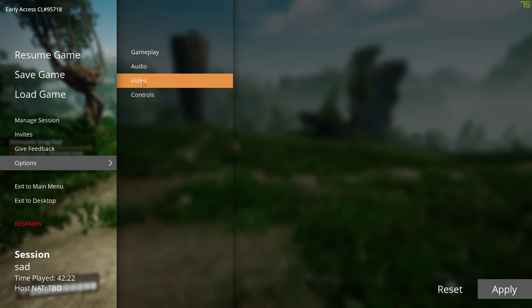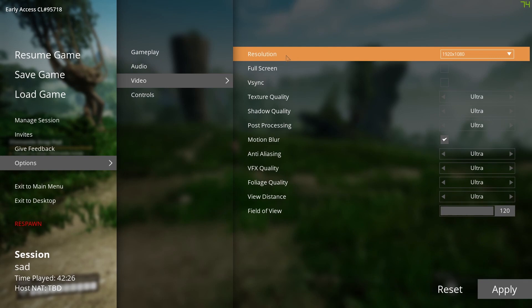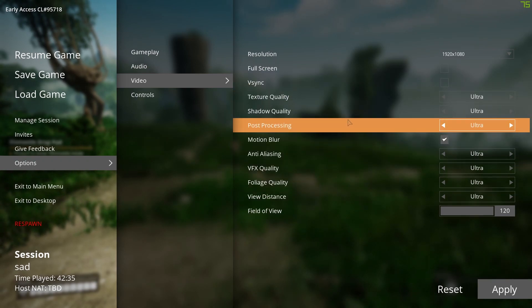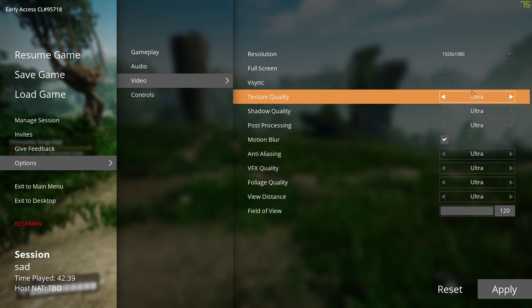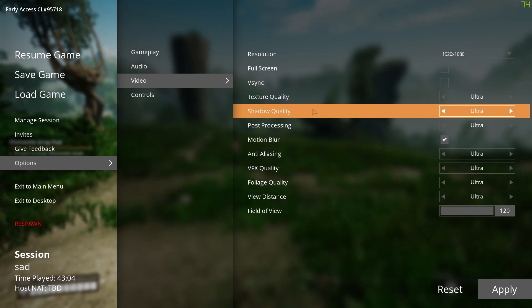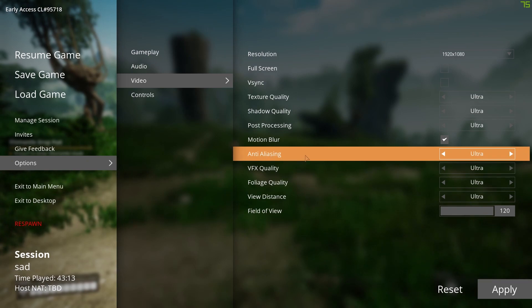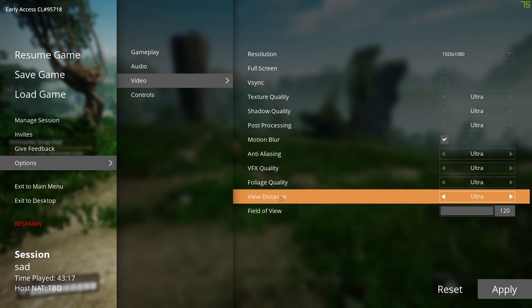We'll go to Options, then Video. These are the options we have in the game. I think there probably is some sort of config file for even more configurations, but for this purpose we'll only do these ones. For texture quality, it's quite a big one — it affects the level at which each graphic in the game is shown, so lowering that will help your FPS quite a bit. And the same thing with shadows — especially if you have an older computer, shadows can be very, very heavy. Anti-aliasing is probably not going to do that much.